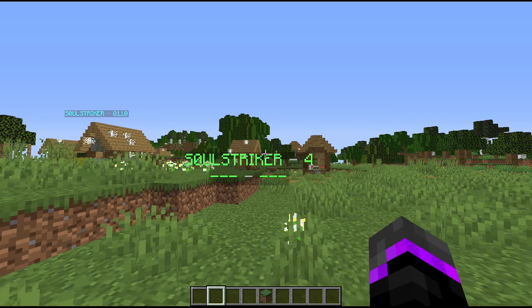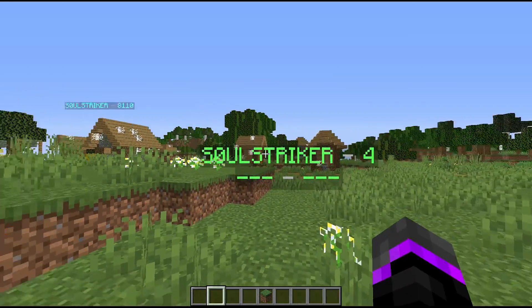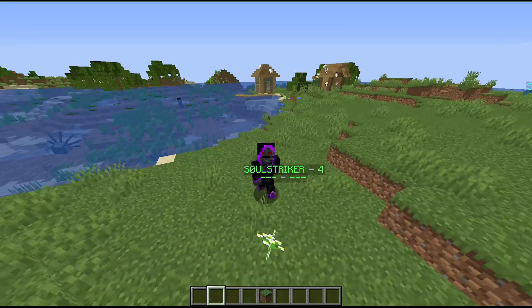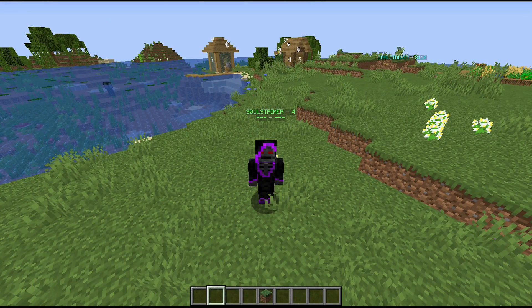Just like that, you have leaderboards set up. Obviously when players are on your server it will update with real data, but I just wanted to give you two examples of how you can set up leaderboards using specific placeholders. I hope you enjoyed — let me know if you have any questions in the comments below, all links are in the description, and I'll see you in the next video.